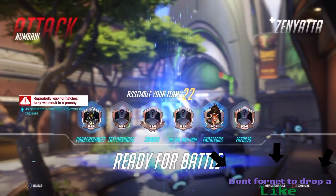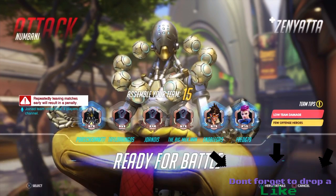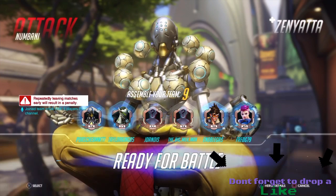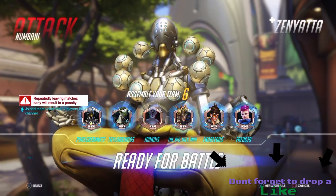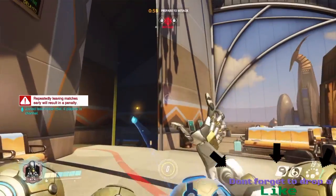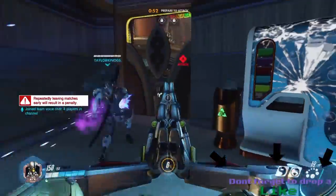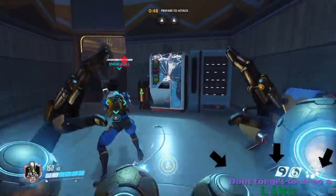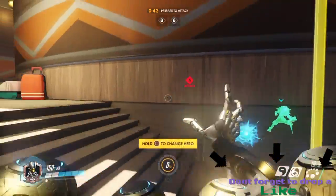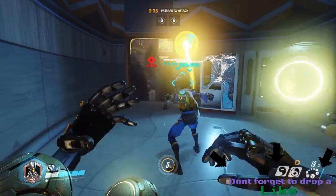Now we're going to be doing how to use Zenyatta. Zenyatta is not really good for close range attacks or defending. It's good for pushing a payload, not good for defending a payload - it's only good for attack. If you guys can tell me what the update did for this game, because I can't find any differences, it doesn't seem like there are any fixes.